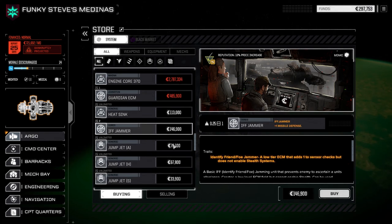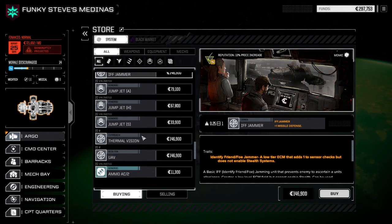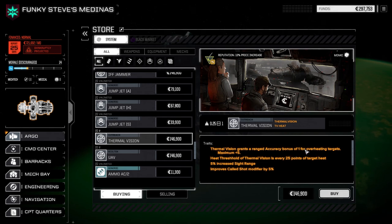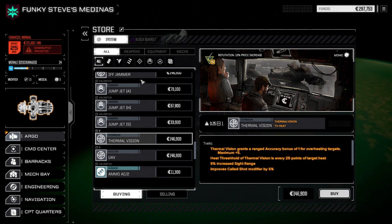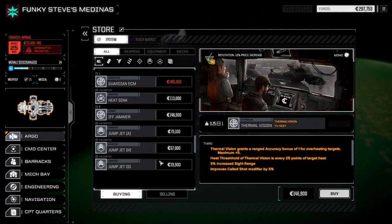There's also an IFF jammer, which is basically a low-tier ECM that adds one to sensor checks but doesn't enable stealth systems. You can add this in - it gives you plus one missile defense as well. There's also thermal vision, which gives you a bonus of one accuracy for overheating targets, and UAV which gives you increased sight and sensor range. These are all 0.25 tons, so you can add a bunch of these to increase your mech's effectiveness.